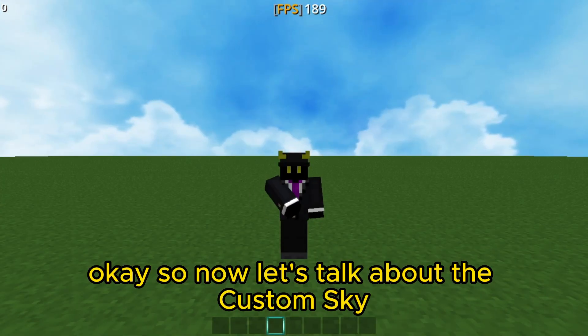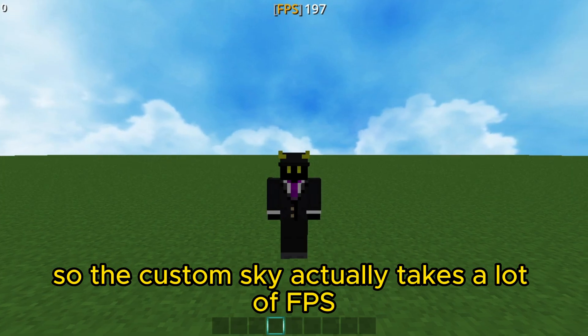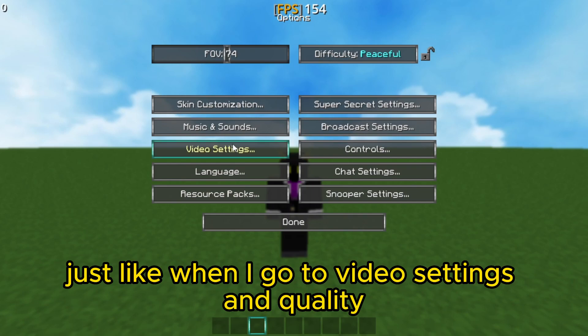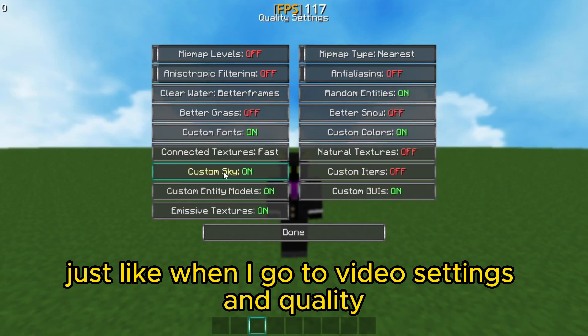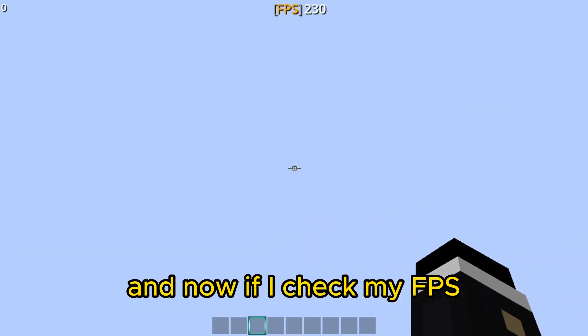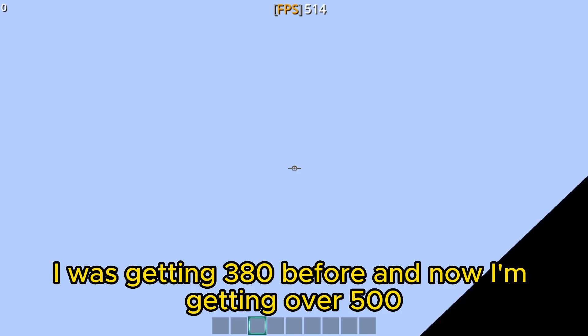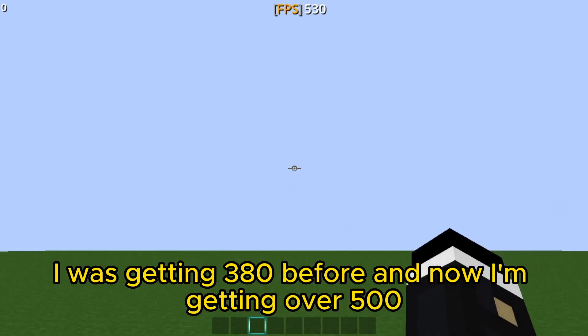Now let's talk about Custom Sky. The Custom Sky actually takes a lot of FPS. When I go to Video Settings, Quality, and put Custom Sky to off, and now if I check my FPS it will boost a lot. I was getting 380 before, and now I'm getting over 500.